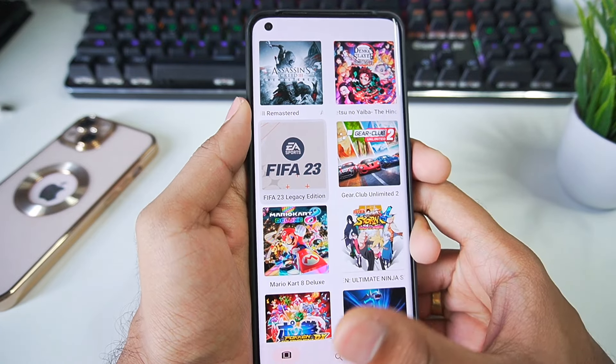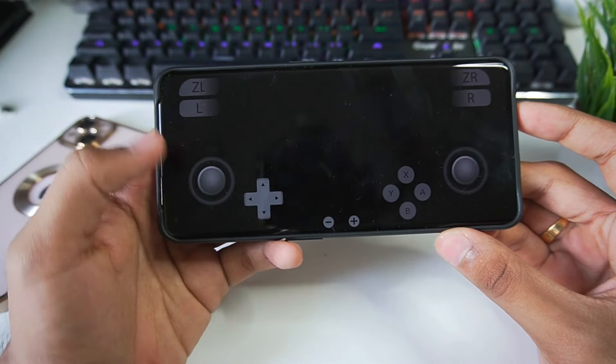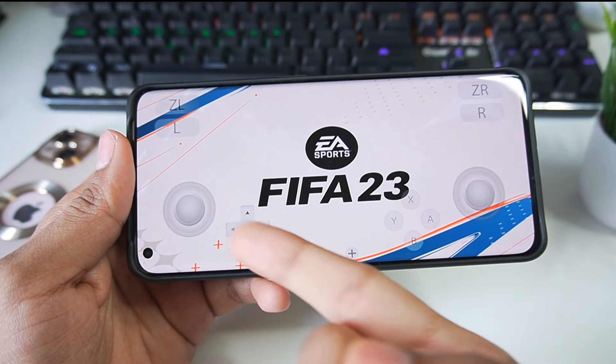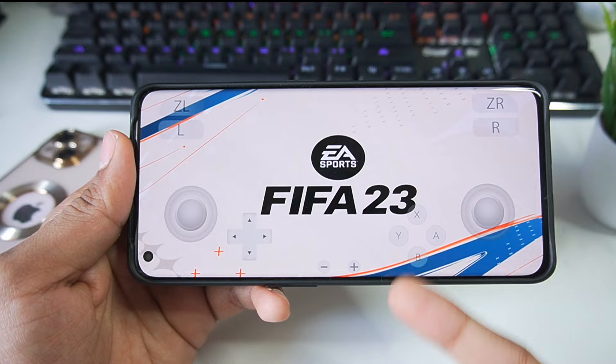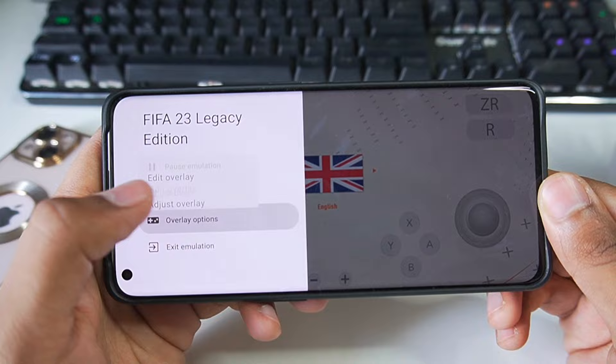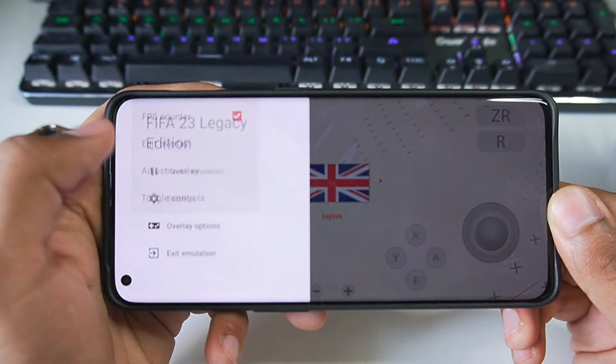After you have set up everything and applied the best settings, all you have to do is tap on the games icon and wait a few seconds. As you can see, EA Sports FIFA 2023 has loaded on our Android device. Swipe from the left, go to the Overlay option, and click on FPS Counter — make sure to enable this option.